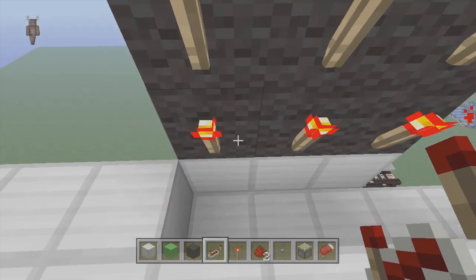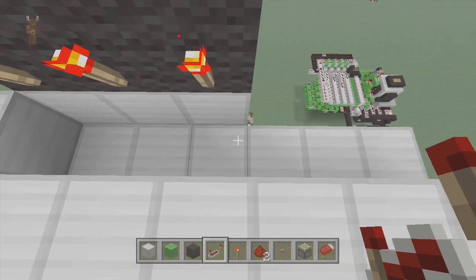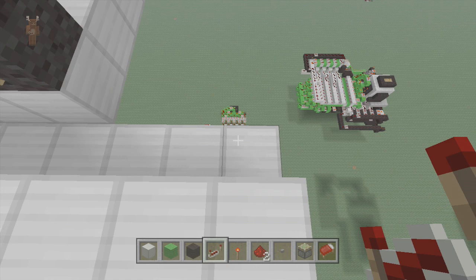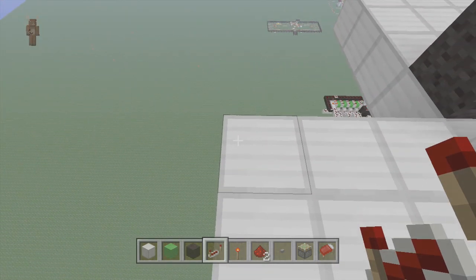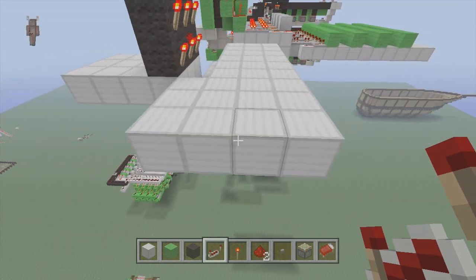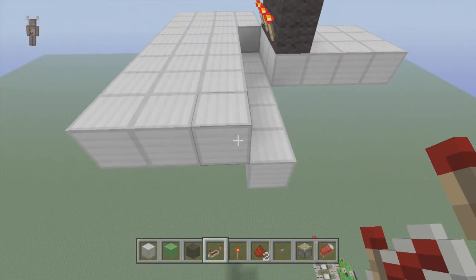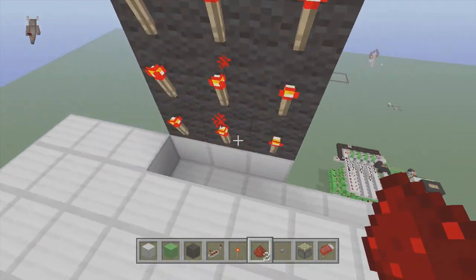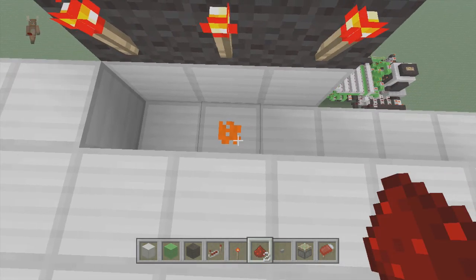Now, when you come to the back, what you're going to want to do is dig down from the bottom torch to this torch three, and then come out three from this way. Go up one block and come out three this way. Next, what you want to do is go three more across from this block and just fill it all in, all the way to the end. And this is where we're going to start building it. First we're going to do this bottom middle torch.